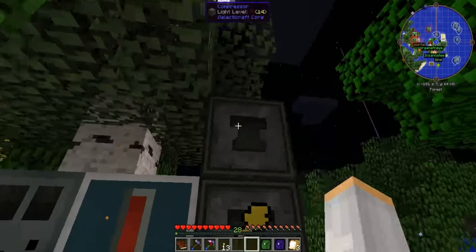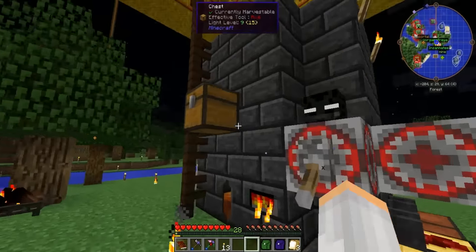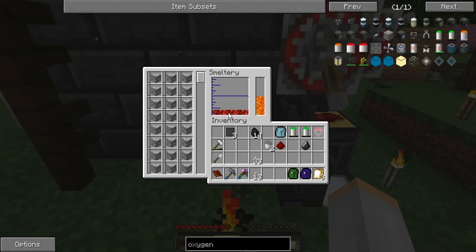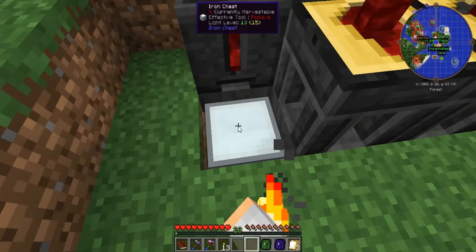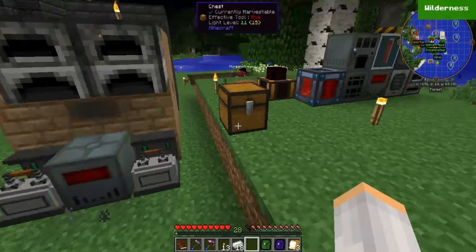I'm going to make three oxygen masks because obviously there's three of us. Let's see — we have aluminum. Now let's check the oxygen gears. That's part of our setup, so I'm going to have to make more oxygen gears, because we need three of them — three of everything.